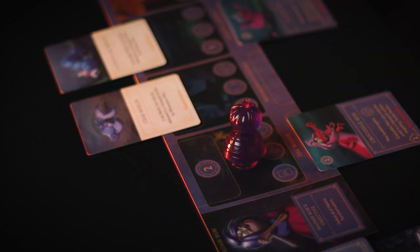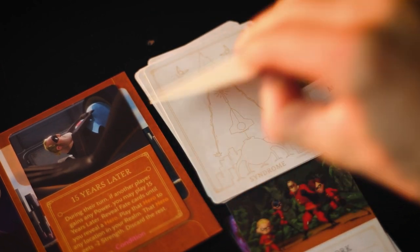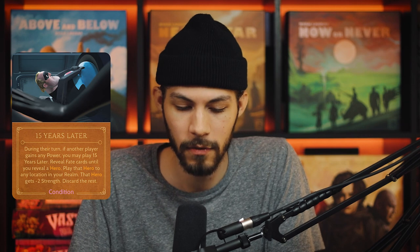And we've got 15 Years Later, which says during their turn, if another player gains any power, you may play 15 Years Later: reveal fate cards until you reveal a hero, play that hero to any location in your realm with negative two strength, and discard the rest. This is an extremely powerful condition card, and besides Mirage, this is the only way you can force heroes into your realm if your opponent is refusing to fate you. 15 Years Later should never really be discarded, and it will be easily used because no opponent can refuse power. This can trigger on any form of gaining power — not just from a gain power action icon, but also from a card ability.